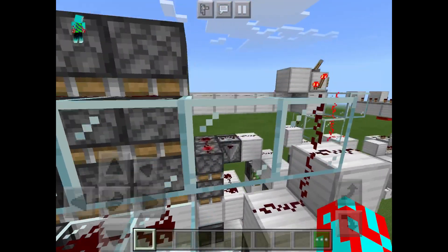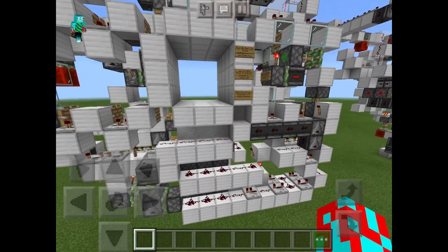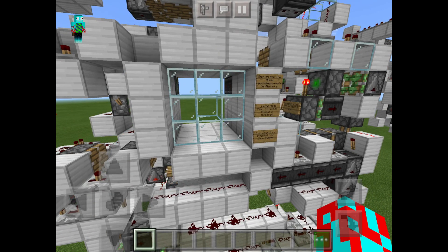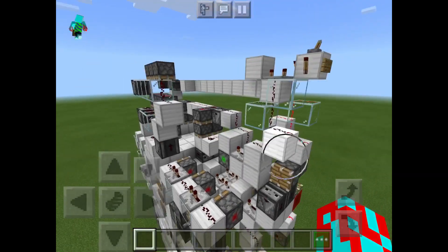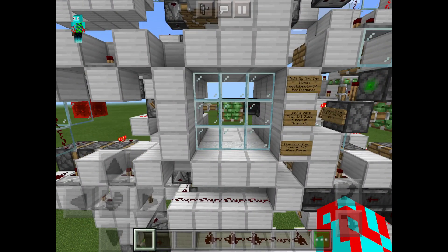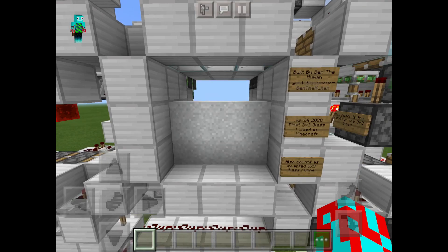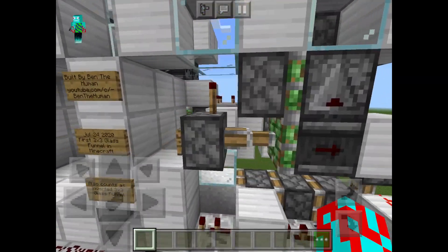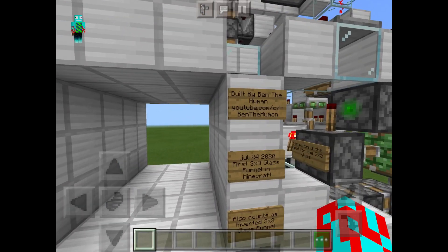Let's look at the doors in action. So for the 3x3, here we have the closing, and as you can see how the doors work, it's separated into two parts: the 3x3 glass door and the circuit that pulls and pushes the center block back or forward. So you can even individually control the 3x3 glass door, which is kind of cool.